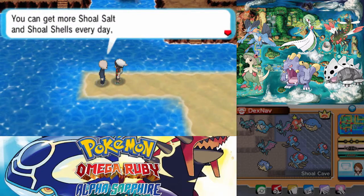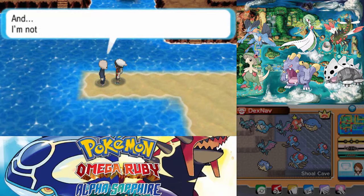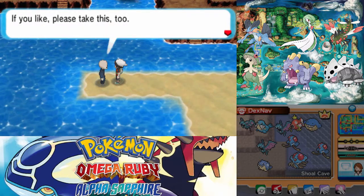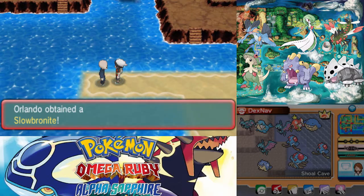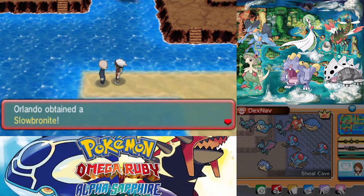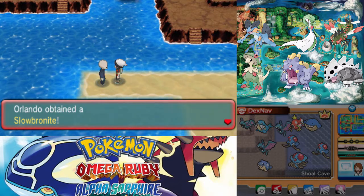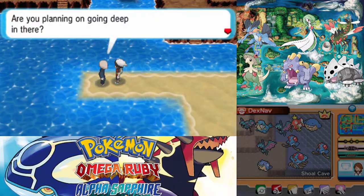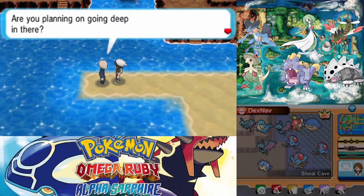You can get more Shoal Salt and Shoal Shells here every day, so you can always make more. And you get the Slowbro-ite! I accidentally spoiled this for myself when just checking how many Shoal Salts and Shoal Shells there are. This is how you get the Slowbro-ite, which is really cool, considering Slowbro is one of the coolest megas, in my opinion.